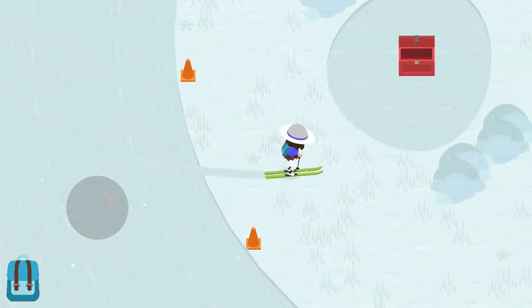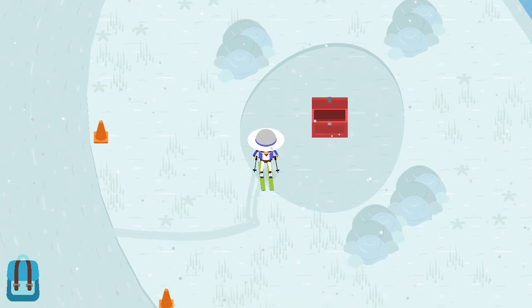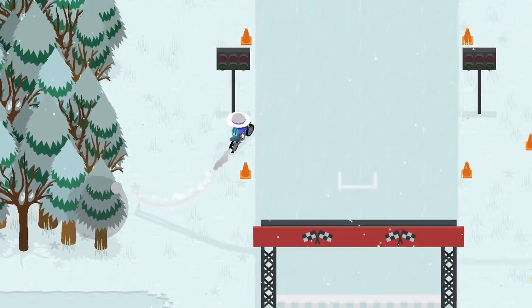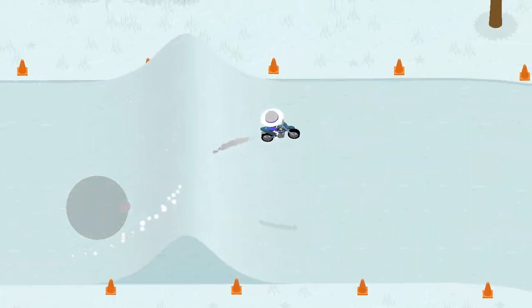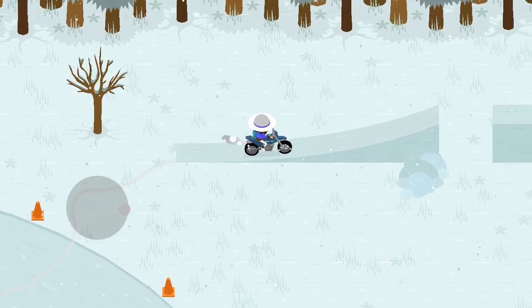So you'll see that there's a chest here, but if you've newly found this there'll be a lock on it. The only way to get the key is to hop into this bike and ride it over here.